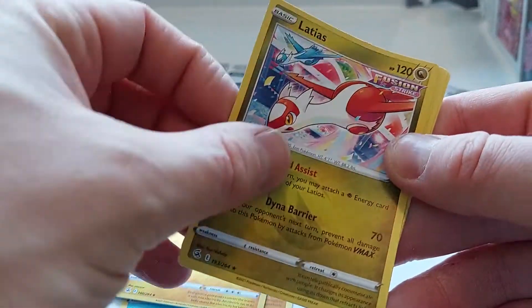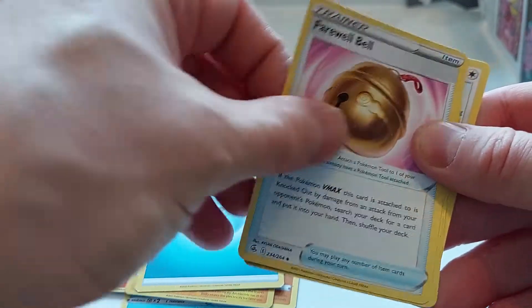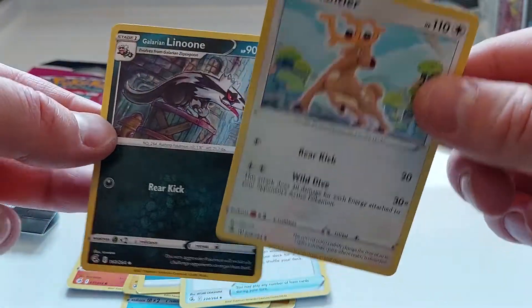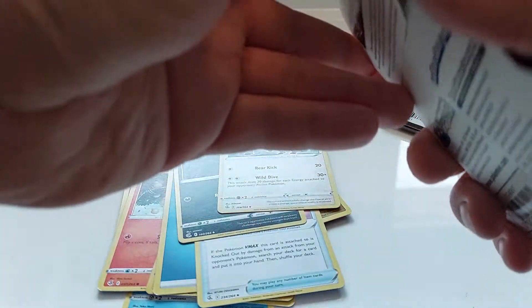We got a Ludicolo. This would have been a cool shiny too. Farewell Bill. A random Linoone and a Stantler — Stantler for Christmas. Anyways, nothing too crazy good there.